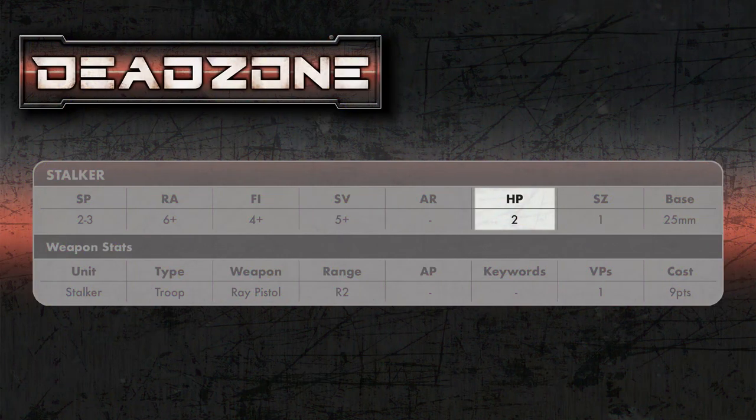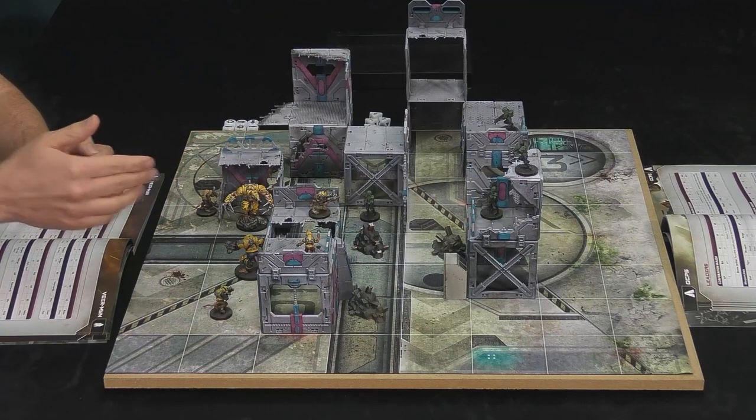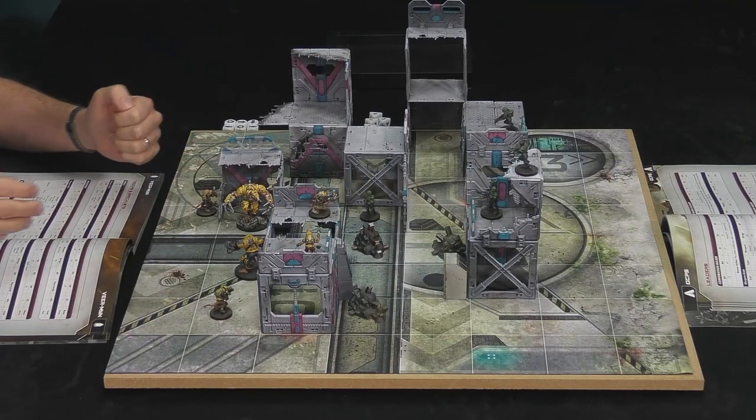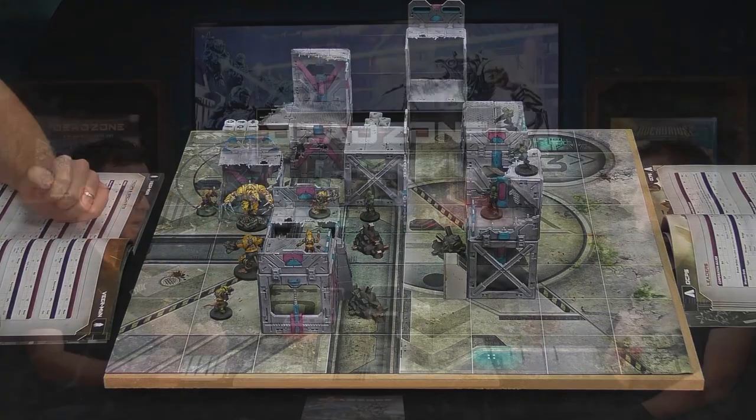HP is your health — if you've got HP of two, you can take two wounds before being removed. Size is interesting and has changed from Dead Zone second edition, where it used to be linked to health but now they're split out. A small model is size one, while bigger ones like the nightmares are size two, and that gives certain bonuses when going into combat.